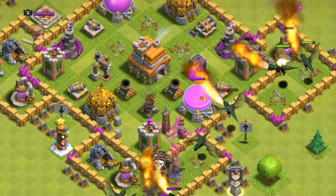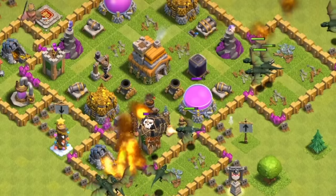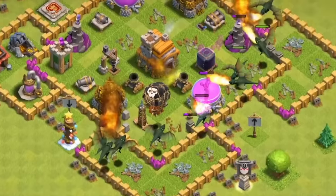This was a strong enough army that you didn't really even need any ground troops, meaning this was an army that wasn't affected by walls. So there was no difference between a level 1 wall and a level 7 wall when you were using the dragons.